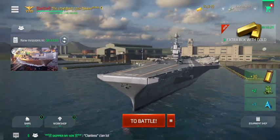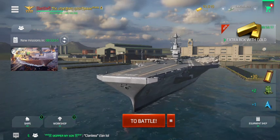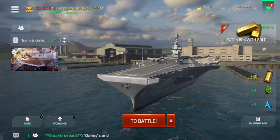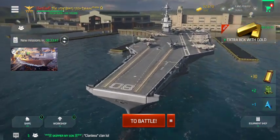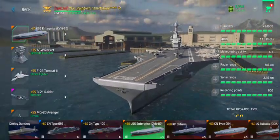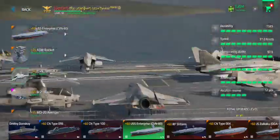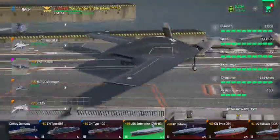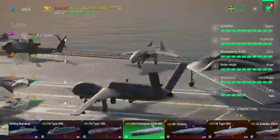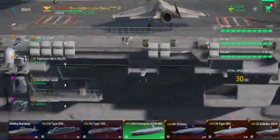Welcome back to another video on Modern Warships. I'm The Unknown, and today I'm doing online gameplay using the USS Enterprise with a full VIP build — for the most part minus the B-21 Raider. We have the ASW Rocket, F-28 Tomcat, B-21 Raider, MQ-20 Avenger, P-125, and AH-1Z Viper Typhoon.